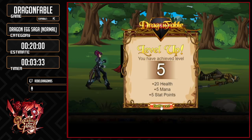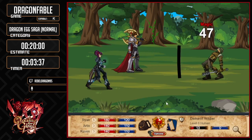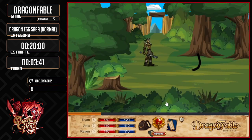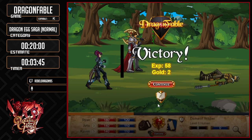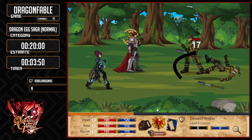We're level five. Something else about party members is they don't level up when you level up. The only way they level up is by removing them from the party and then going back into the party menu and re-equipping them. We're going to do that another time throughout the run as we get through.